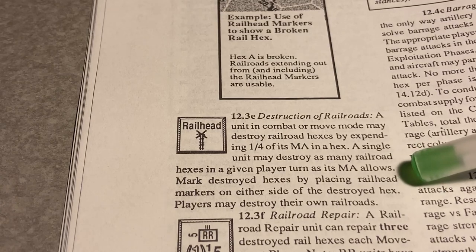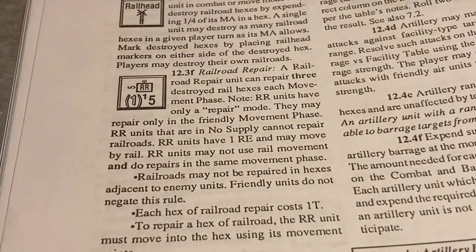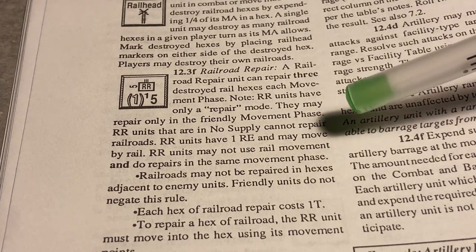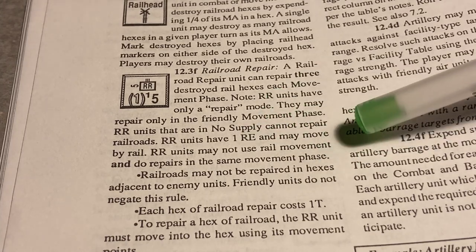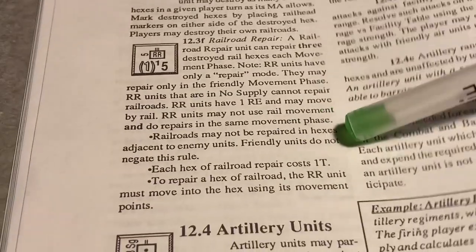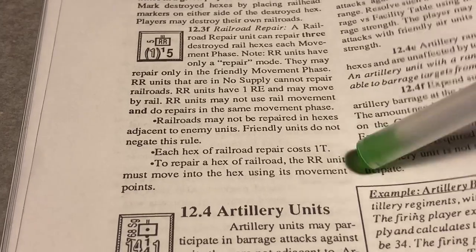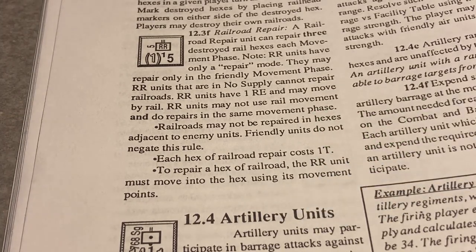Mark destroyed rail hexes by placing rail head markers on either side. Players may destroy their own railroads for strategic purposes. A railroad repair unit can repair three destroyed rail hexes each movement phase. RR units have only a repair mode and may repair only in the friendly movement phase — RR units in no supply cannot repair. RR units may not use rail movement and do repairs in the same movement phase. Railroads may not be repaired in hexes adjacent to enemy units, and each hex of railroad repair costs one token — one quarter of a supply point. The RR unit must move into the hex using its movement points to repair it.